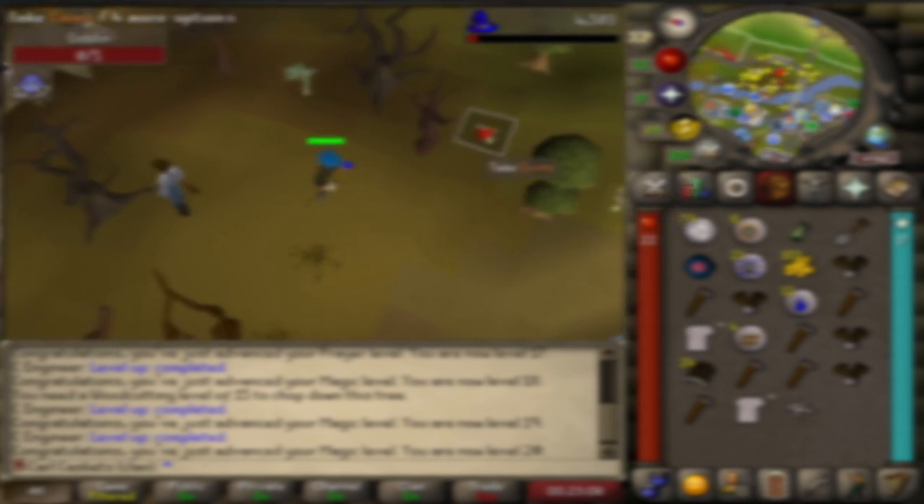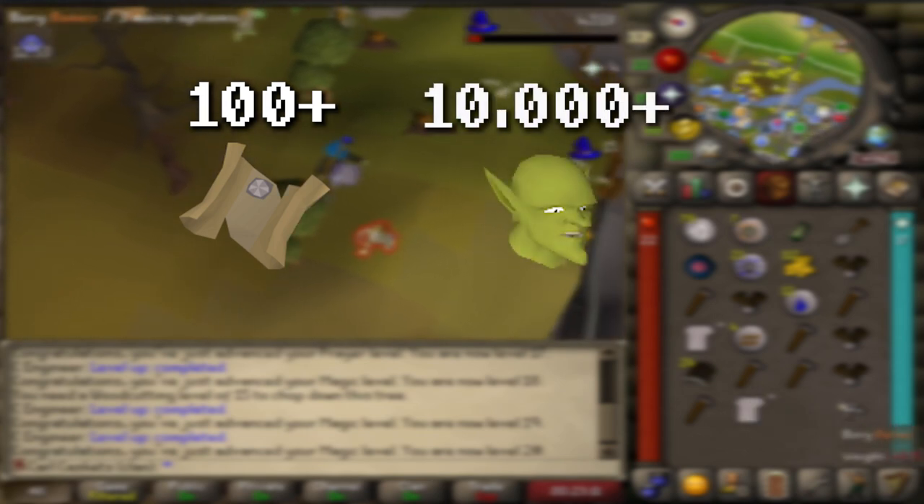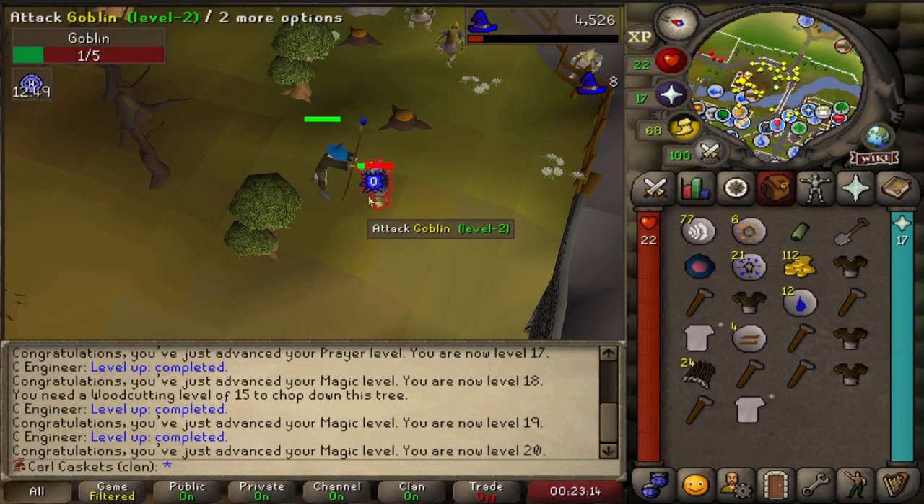Finishing those last few clue steps could take tens to hundreds of beginner clues, requiring tens of thousands of goblin kills. But Carl is here for all the treasure, so let's see what we can find.